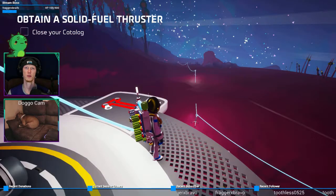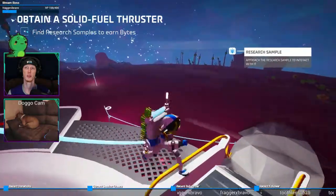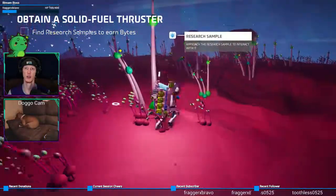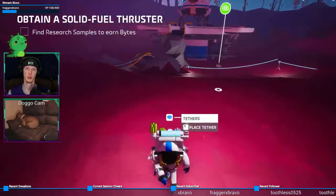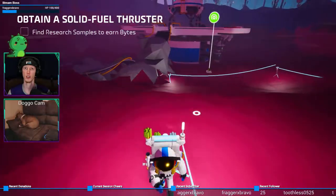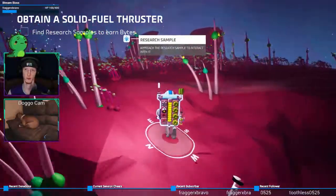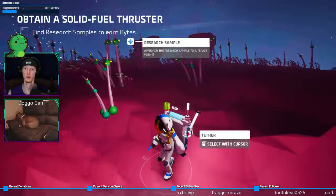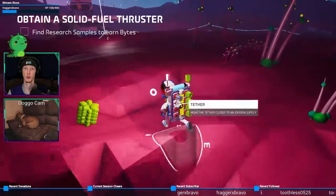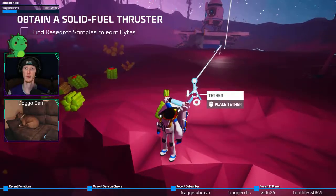Close your catalog. All right. Find research samples to earn bytes - that way. I'm gonna suffocate if I just do that, so let's do a tether. Oh, it was long enough! That's awesome. That one is not. Okay, so if you place them and they're not long enough you can just pick them up. All right, this game has my attention.